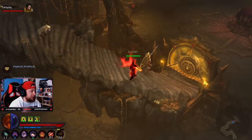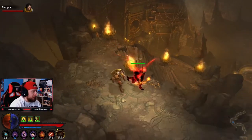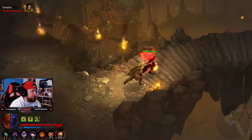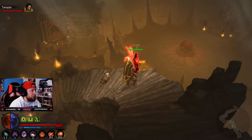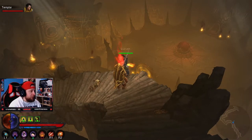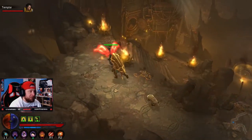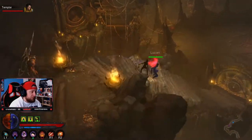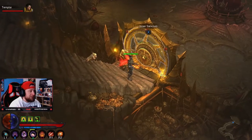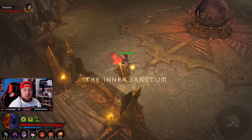Now you can see the big Vault door. I want to show you a cool thing — from up here you can actually see the boss. Up at the top you can see the throne over there in the corner. We're going to see the big boss in just a second. We enter the Inner Sanctum and go inside to fight the boss.